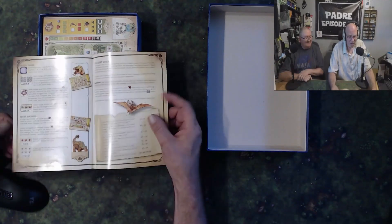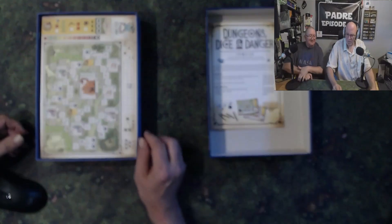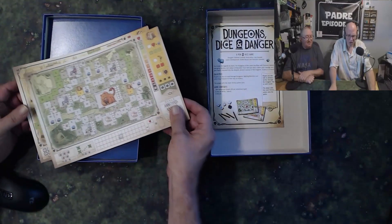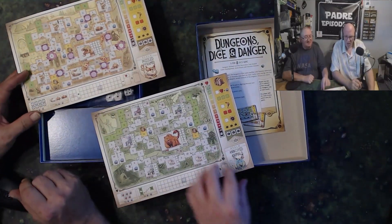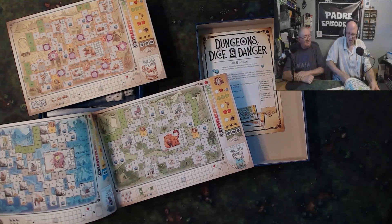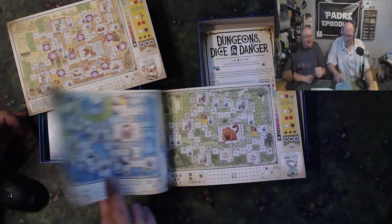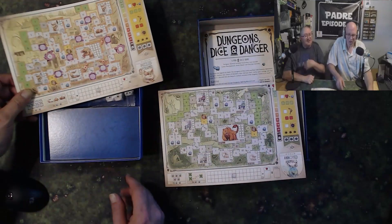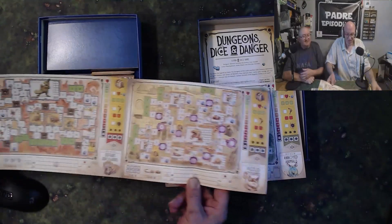This does not look uber complicated, and it's actually not too complicated. You get two pads of dungeons here. Each pad is double-sided, so you start out with the Annoyed Animals, which are the easy dungeon, and on the reverse side you have the Clumsy Cultists. The difficulty progresses: Annoyed Animals is easiest, Clumsy Cultists is second easiest, Puzzled Pyramid is second hardest, and the other side is the Defiant Dinosaur.